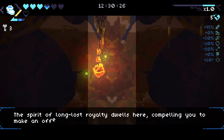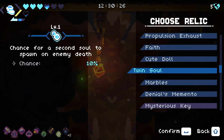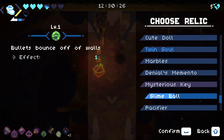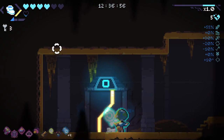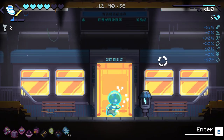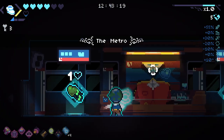I've never actually read this before: 'The spirit of the long-lost royalty dwells here.' We can get rid of that, and that gives us damage. Maybe we offer the crown to that guy — it did say 'spirit of the long-lost royalty,' so that makes sense, right? I don't know what that would achieve, but that has to be it.